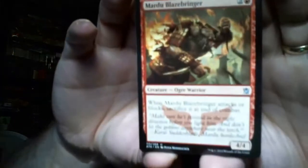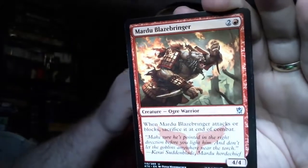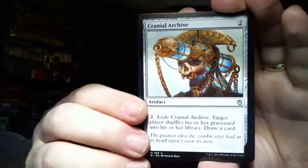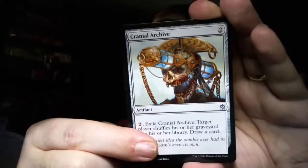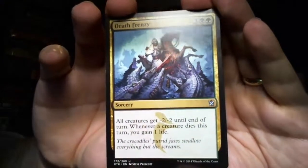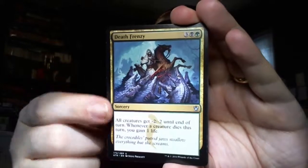I saw that we have a foil in this pack. First rare is a Mardu Blazebringer: when it attacks or blocks, sacrifice it at end of combat. This guy goes hand in hand with the Throne of Tarkir, where you can tap it and creatures get plus X plus X based on power. So this guy sits on the throne. We have a Cranial Archive - pay to exile it: target player shuffles their graveyard into their library, and then you draw a card. This is really good - even better than Elixir of Immortality. And Death Frenzy is the last one: all creatures get minus two minus two until end of turn, and whenever a creature dies this turn, you gain a life. So super heavy token decks - this is going to wreak havoc and get you lots of life back.